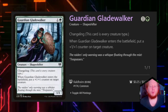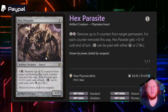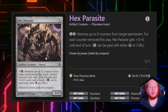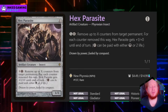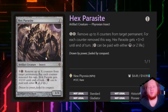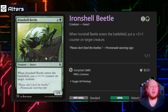Guardian Gladewalker for 1 and green is a Changeling — when it enters the battlefield, we put a 1/1 counter on target creature. Hex Parasite for 1 mana — if we pay X in either 2 life or a black mana, we can remove X counters from target permanent, and Hex Parasite gets +1/+0 for each counter removed this way until end of turn. This is great for removing counters from dangerous creatures, but also for removing loyalty from Planeswalkers — so it's one of our only Planeswalker hate cards in the deck other than our commander.